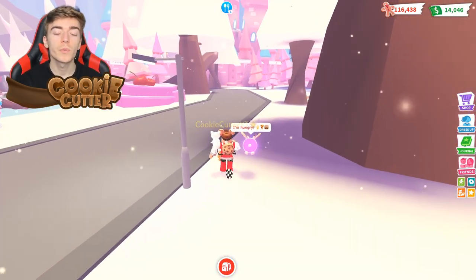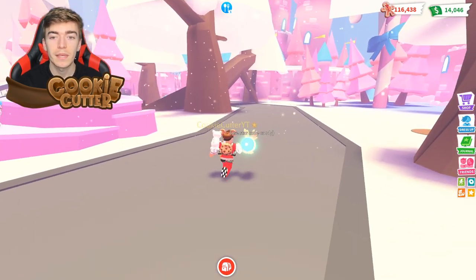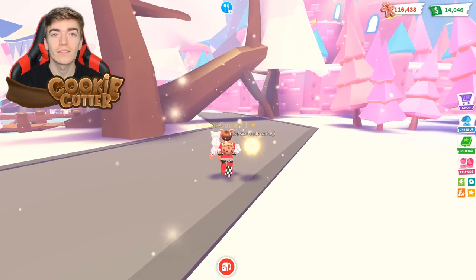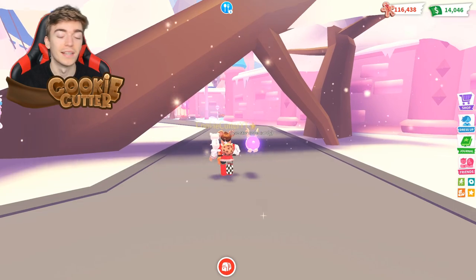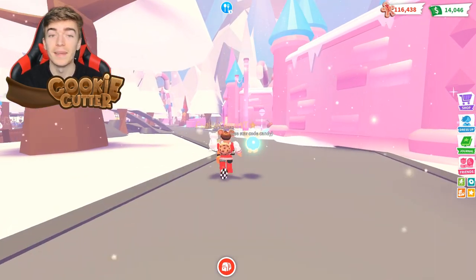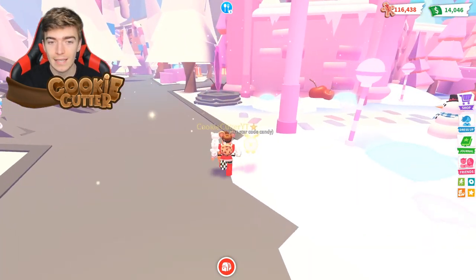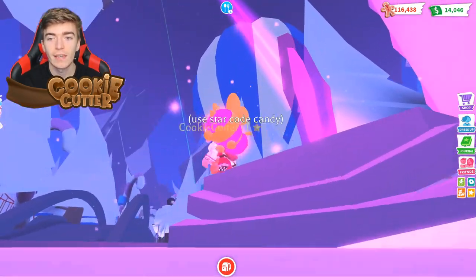The last crystal — head over to the ice castle area where you simply stand on another one. This is actually a really easy thing to do in Adopt Me. I've seen so many other games do it and it's really difficult to get these in other games, but since this is Adopt Me they've made it really easy. Here is a crystal right here — stand on it to activate it and get the third one.